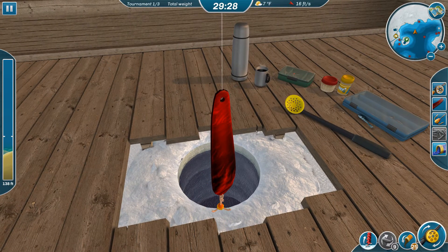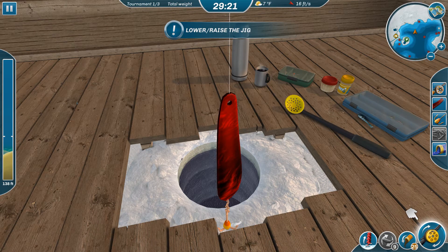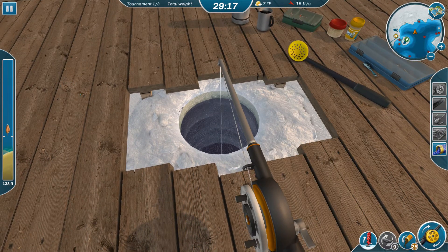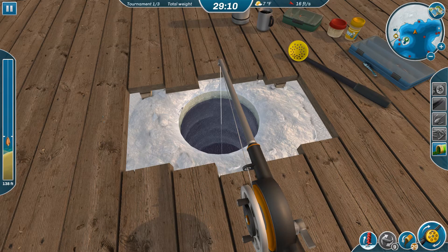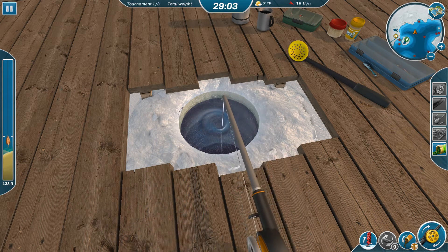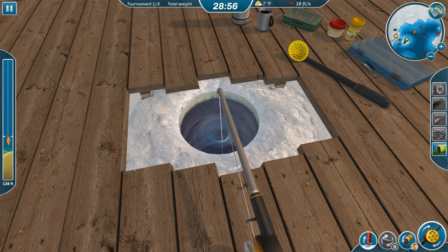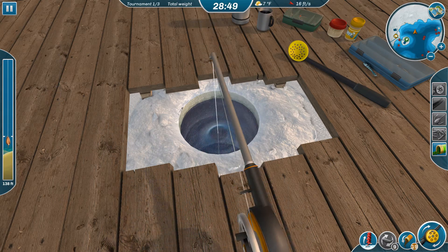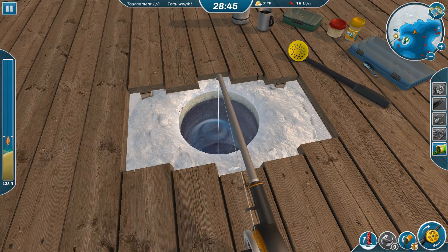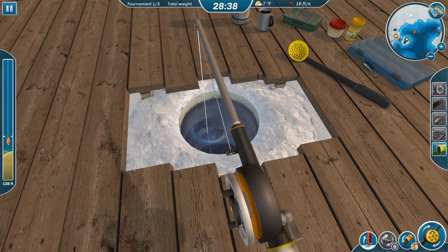I'm using this lure here - it's called the Crimson Rain. It's good for muskellunge; I've had a lot of luck catching the muskellunge in these lakes where they're located. We're going to pick a Stripe Delicacy, which is one that they like. Hopefully we'll get some action right away. I've had a lot of luck with the muskies in this game - they bite pretty readily. And this will also attract the pike, so hopefully we can get a pike out of here. Usually you get one pike per hole, but muskellunge you can get many per hole.